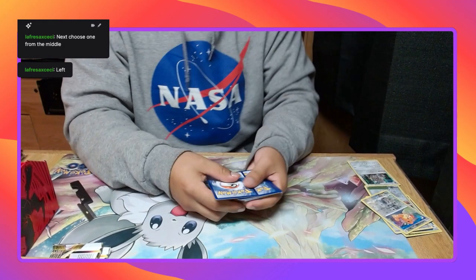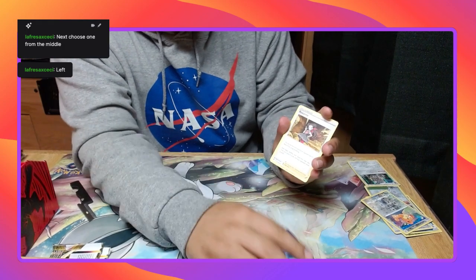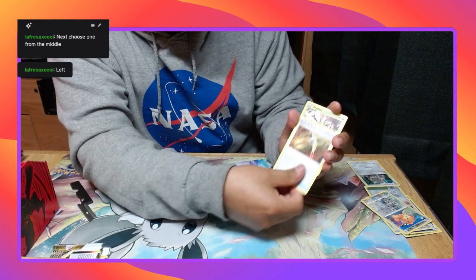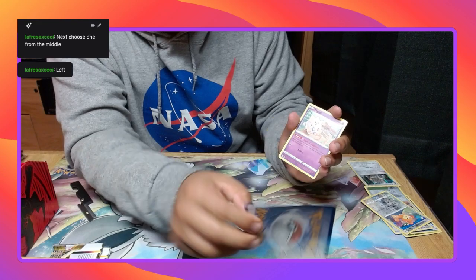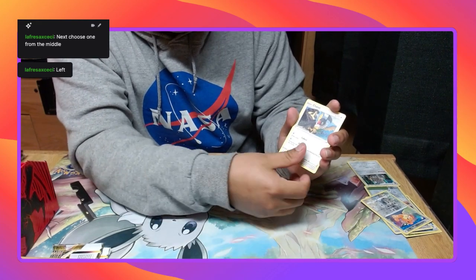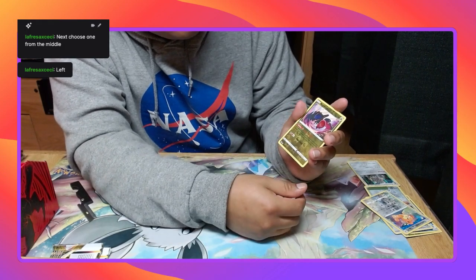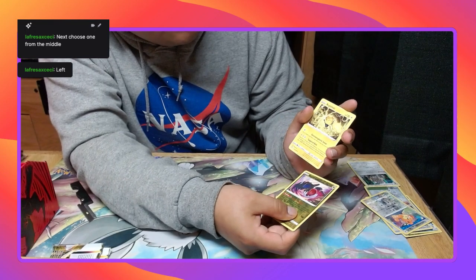It's a good thing I have a lot of packs. Fighting Energy, Moxan, Togetic, Gutsy Pickaxe, Qwilfish, Sudowoodo, Togepi, Combee, Kricketot, Psyduck, First Hollow, Regieleki, and Regidrago.